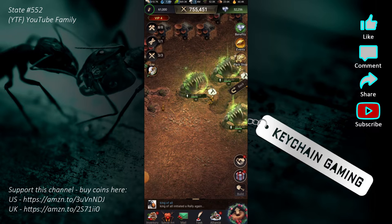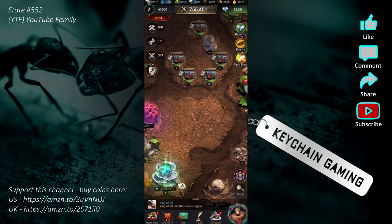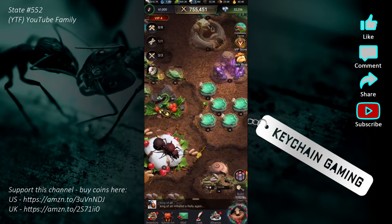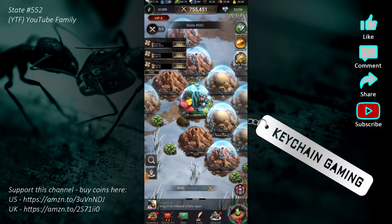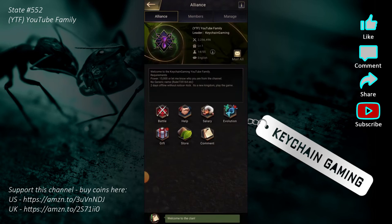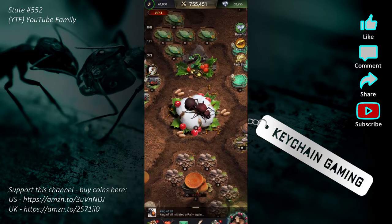The next thing I want to talk about, kind of on this subject but not quite, is stationing ants. It's another very important piece of this game that people who joined me were asking questions about. Also, if you want to come join and try this game out, we're in Kingdom 552 and the alliance is YTF — YouTube Family. There are 14 of us right now, room for more, come hang out.